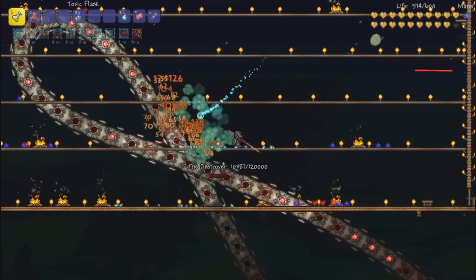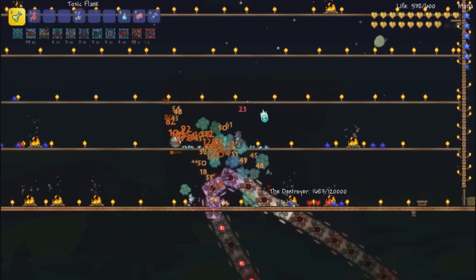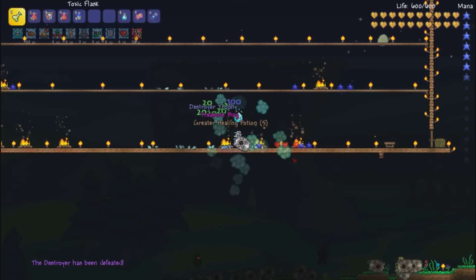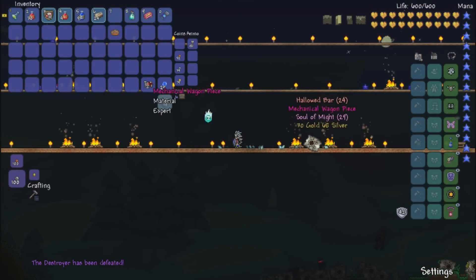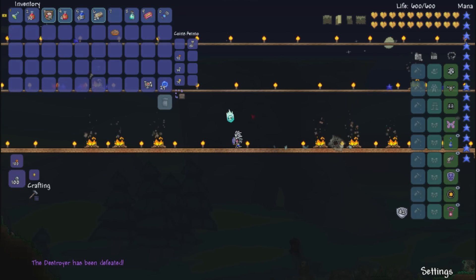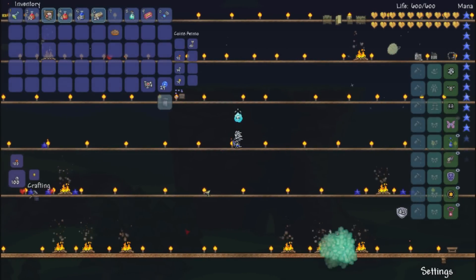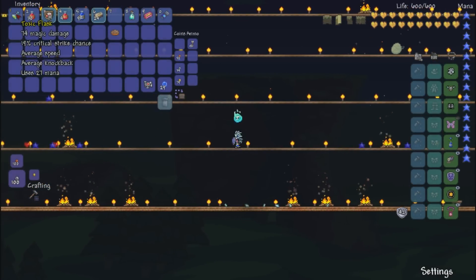I think we're going to have a pretty easy win here. Toxic Flask versus the Destroyer worked out very well. Got the Destroyer trophy right there — pop it open. Expert mechanical wagon piece there, guys. Looks really good. That worked out incredibly — I thought it was going to work out pretty well, but it ended up working out really well.